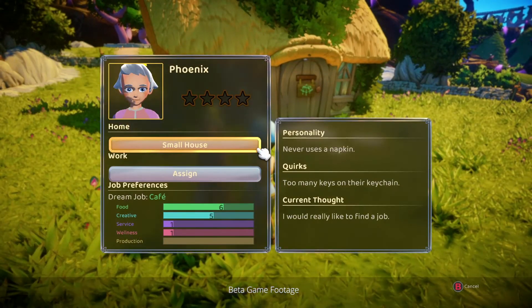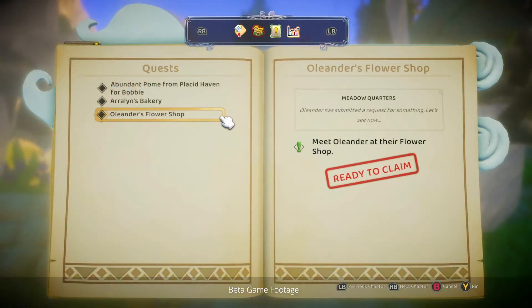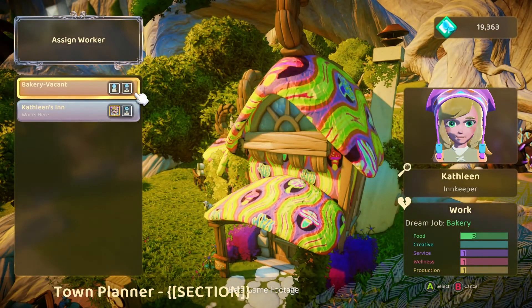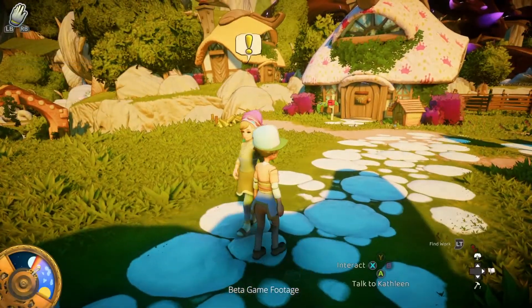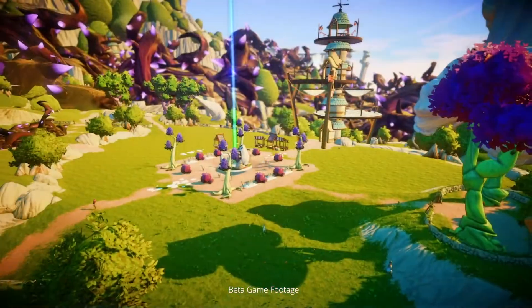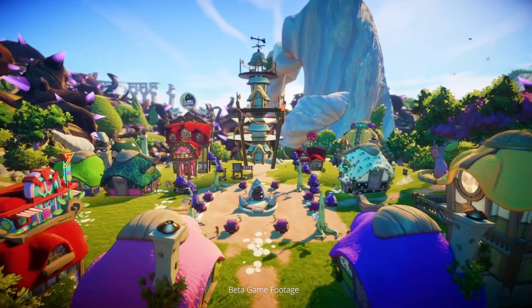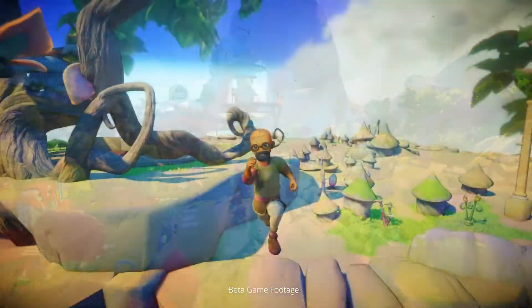Talking to your town's residents and visitors is a great way of getting to know what they like and dislike, as well as unlocking tasks and information. Knowing their likes and dislikes will also help to make sure that they're happy when you assign them to different houses and shops. The happier your community, the more people will want to live there, and this is key to unlocking new districts to expand your town.